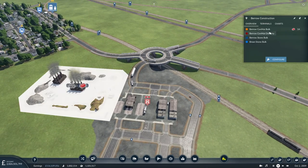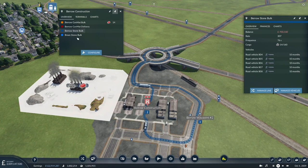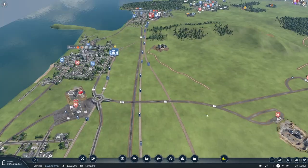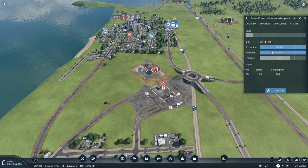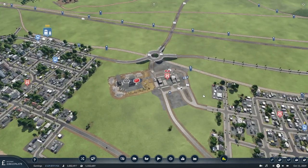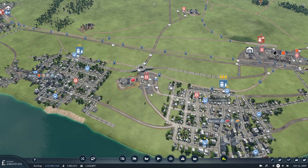It seems to be working reasonably well, but nobody is really making any money - apart from one route which is making money at last. Most annoyingly, the vehicles on the routes bringing stone in from those two quarries up there aren't making any money. Although we're producing and shipping everything, I think the problem is we're not getting enough demand. To get this working properly, we need to keep demand going up and up.